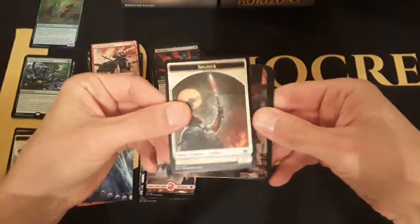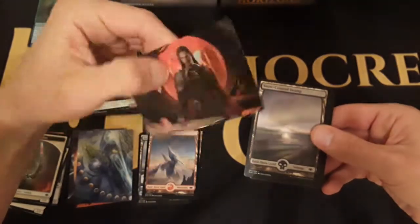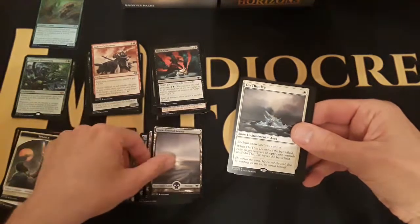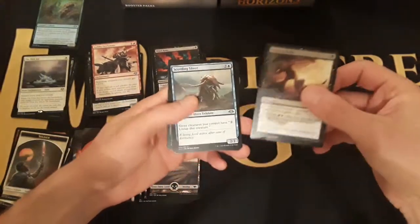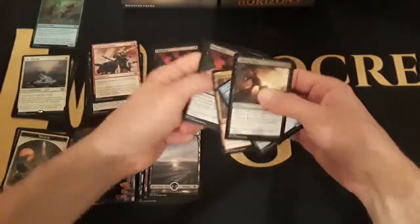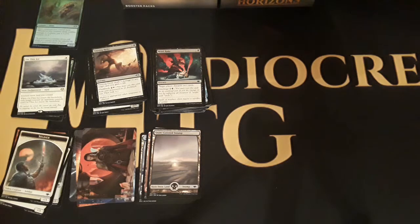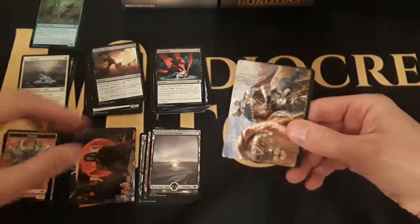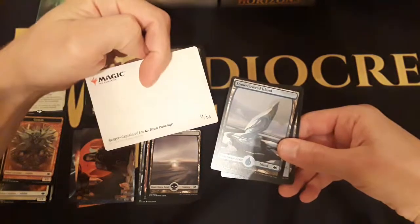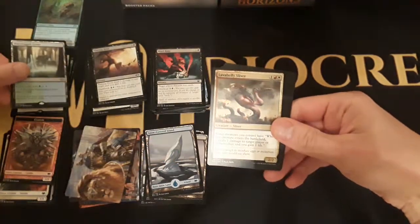I'm not gonna sit here and try to total up the value of what I've opened — I might look after the fact and see how I did. Got a spider with a soldier, got Yawgmoth — there's Yawgmoth — got a swamp, Skred, Thin Ice, a snow enchantment, Smiting Helix, a Scuttling Sliver, and a Ruination Rider. There's another Mind Rake. I do appreciate having the rares in the back — it's easier to go front to back and be surprised by the rare at the end.